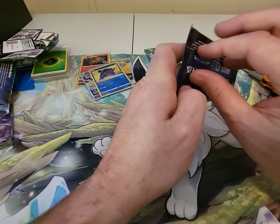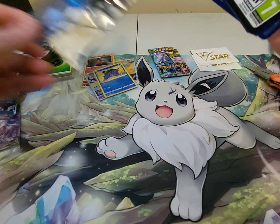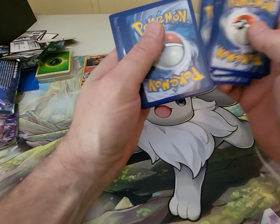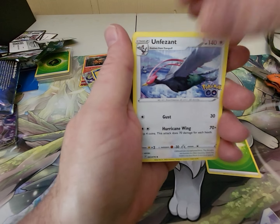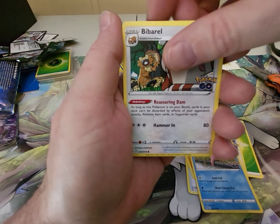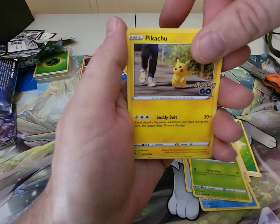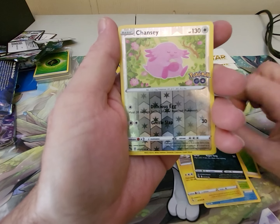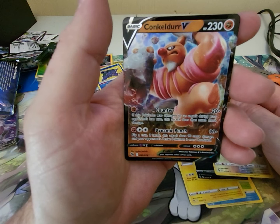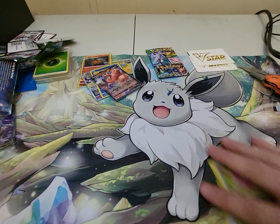We're on our last two packs now. Energy, Unfezant, Lure Module, Pupitar, Slowpoke, Barbaracle, Spinarak, we got a Pikachu — that's a very nice looking Pikachu — Alolan Rattata, a Chansey — non-Ditto version. And our rare is a Conkeldurr V. Let's get that in a sleeve.